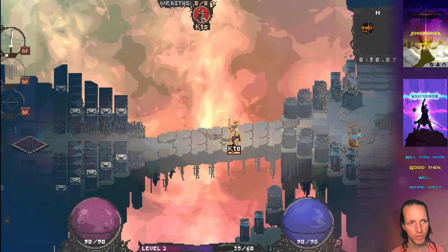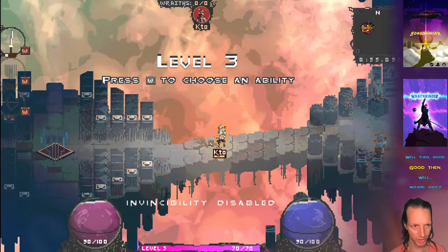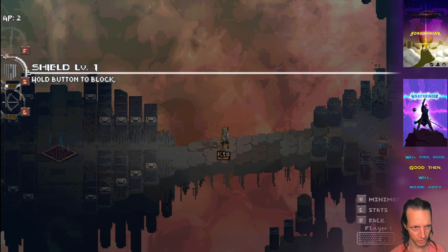We've also got the number of ability points shown in the top left - it says 'AP 1'. If I do another cheat upgrade, now I should have two ability points, so if I go to the menu it says 'AP 2', meaning you can upgrade two things.